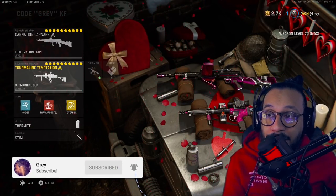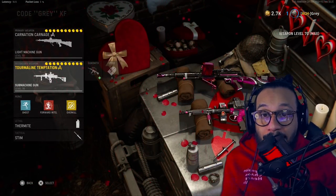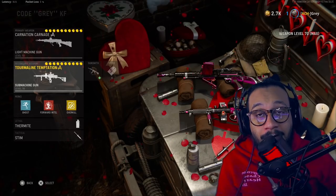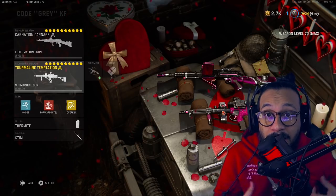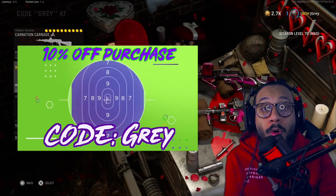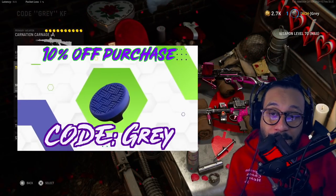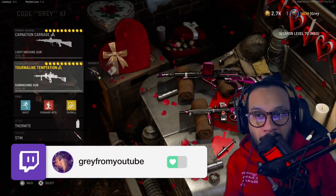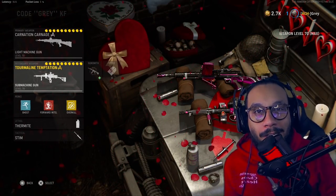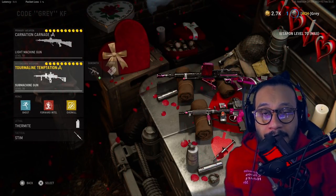If you're brand new around here, don't forget to subscribe, turn on notifications, and drop a like — I'd appreciate that a lot. Any feedback, let me know in the comments. Follow us on TikTok, Twitter, Instagram, and Snapchat — links in the description. Check out our merch: the Aggression, Chaos, and Heart 50K collection, link in the description. Use code GRAY for 10% off Control Freak products. We stream on Twitch Monday through Friday. Happy Valentine's Day everybody — take care, my name is Gray, peace.